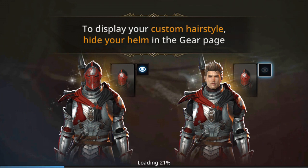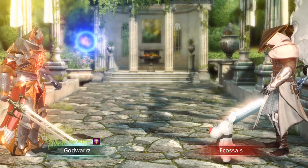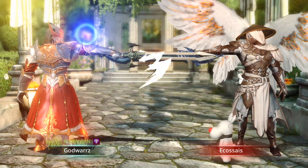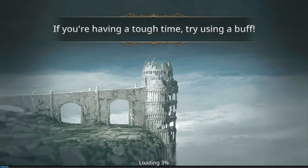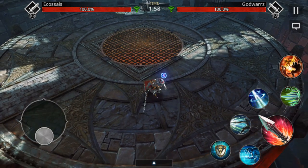I'd suggest guys to do the towers on all your characters - that way you get more rewards and from ranking you get gems. We'll check after the ranking system how much gems you can get.